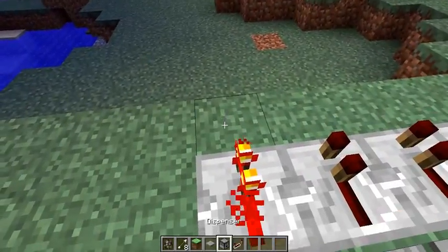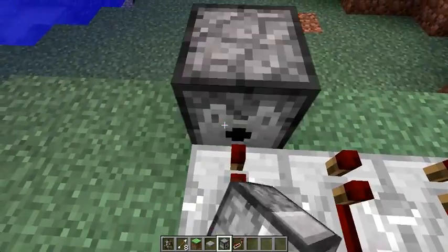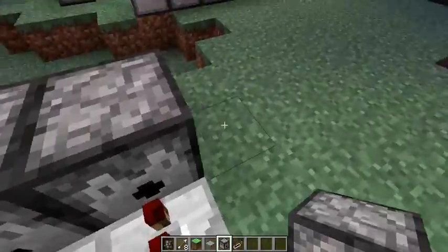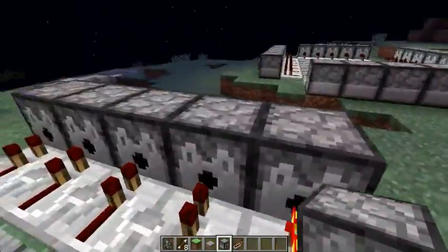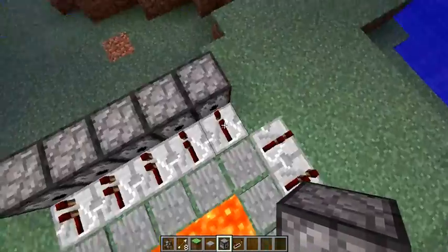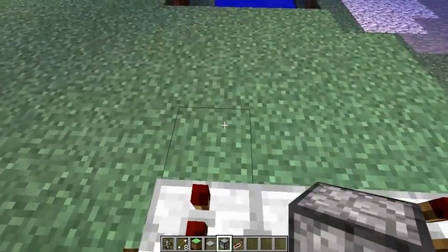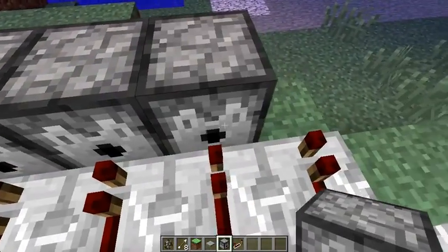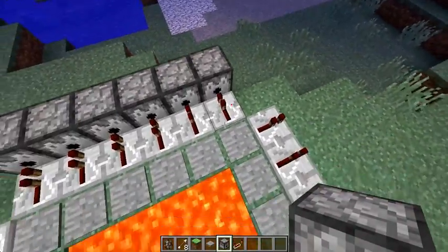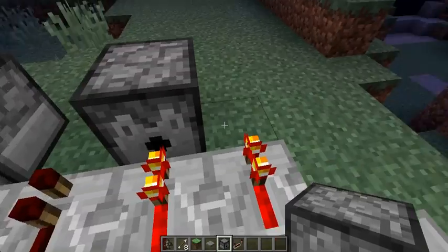Next comes the last part. We grab a dispenser and put dispensers all around, on each one like that, behind each repeater. You need to make sure that they are facing you with the hole outwards so that they'll shoot in the direction you wish them to shoot.